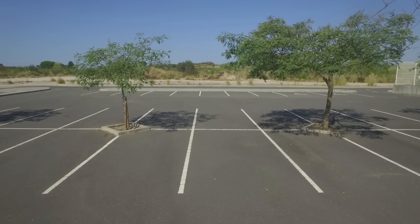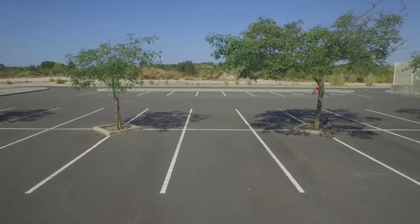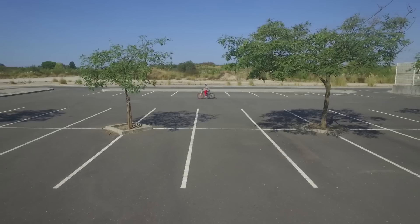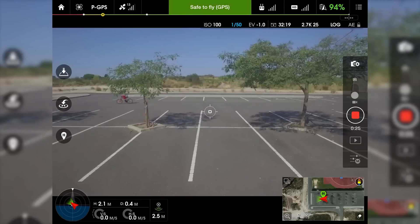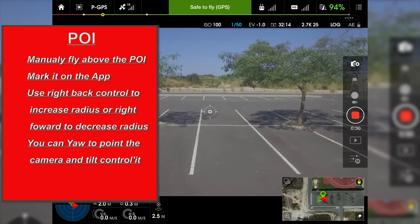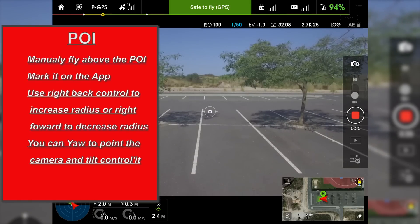So I'm in the air. I'm going to let it settle for a few moments, checking my commands and controls — everything is fine. Now I'm going to show you the point of interest. In the point of interest we have to fly manually above the point, select it, and then set our radius.